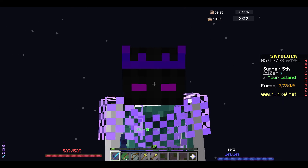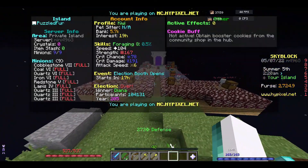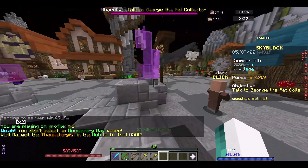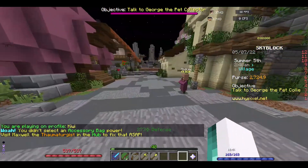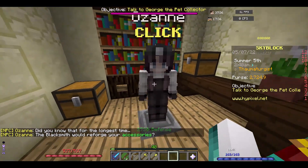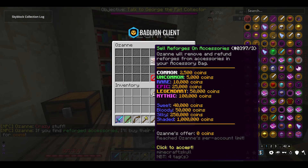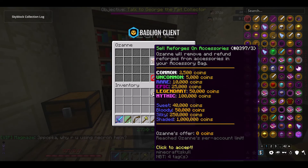Hi guys, welcome back. The nether update is out and we have stuff to do. The first thing I'm gonna do is go to the accessory person and get my accessories removed. We don't get any coins - I think every account only gets five mil per account, not per profile.